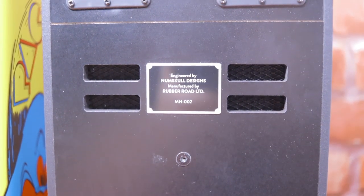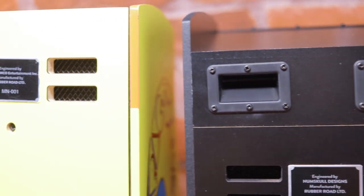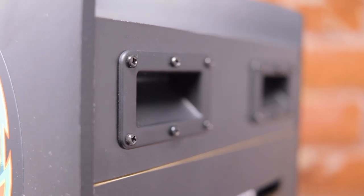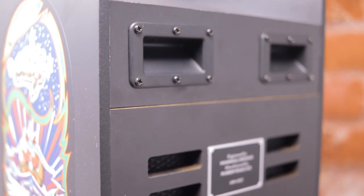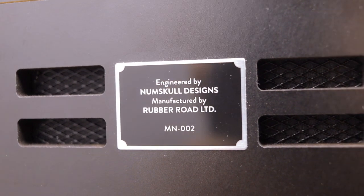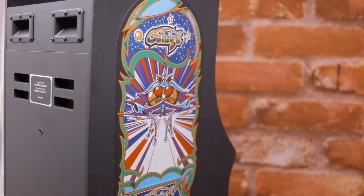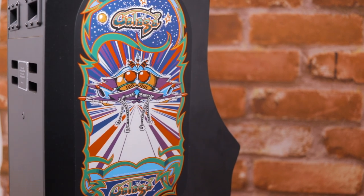Around the backside there are now two handles atop the cabinet. These were on the original Galaga arcade cabinet as well as many other arcades, and were used to help move giant arcades on and off a dolly for transport. This is another fine example of Numskull going all out with the details for a truly remarkable and faithful arcade replication. Also, there is no longer a commemorative coin or other collectible item included with this unit, like there was with the Pac-Man quarter-scale arcade cabinet.